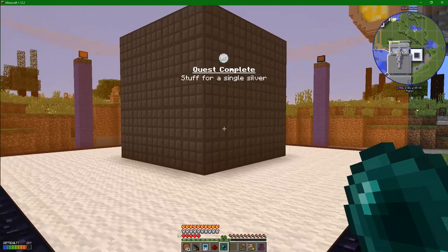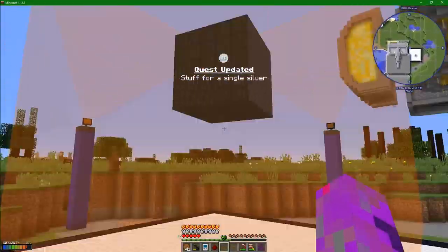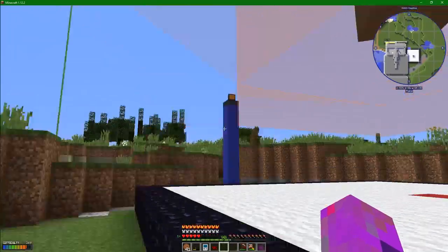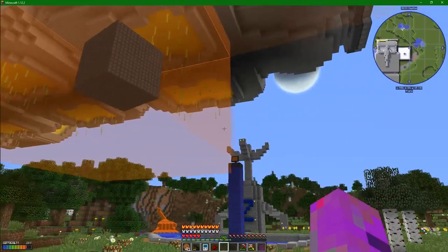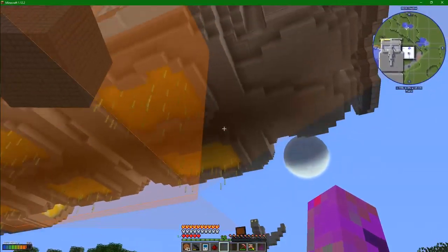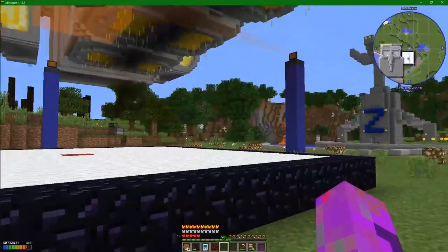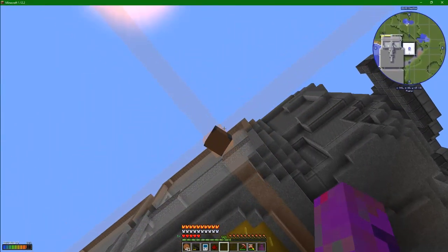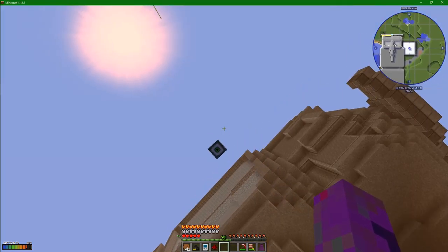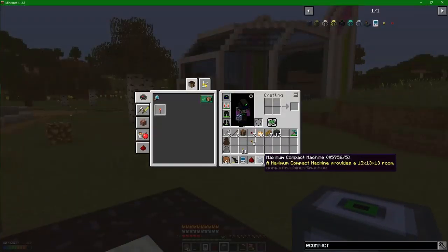Let's make this first machine that I've been trying to make for a little while now. Throw! Okay, that is a lot of blocks there — that is 98 plus an emerald block, an entire emerald block. That was a lot of emeralds. I definitely do feel like we'll be moving villagers in here, maybe as air traffic control or something, put them up in a tower. Maximum compact machine provides a 13 by 13 room, which is exactly what I wanted.